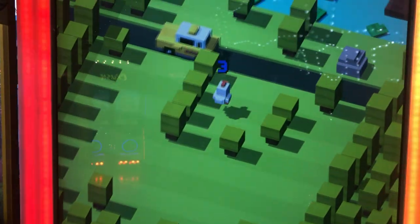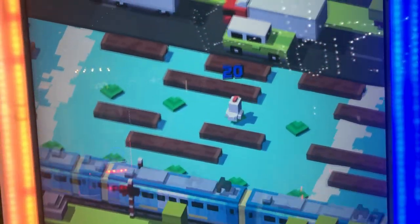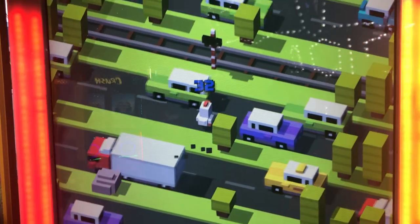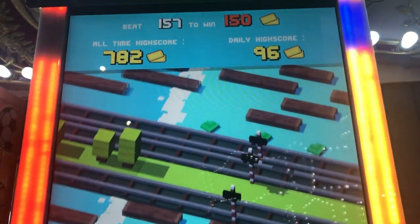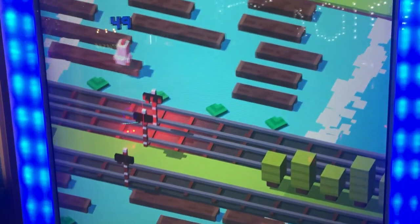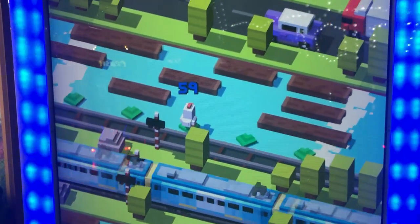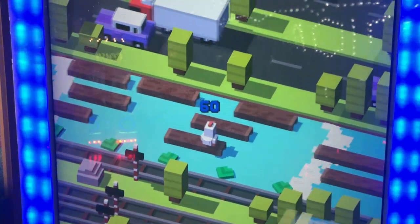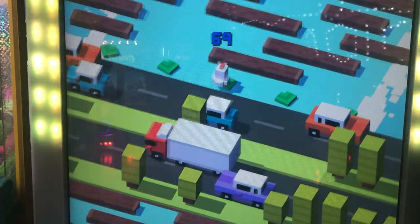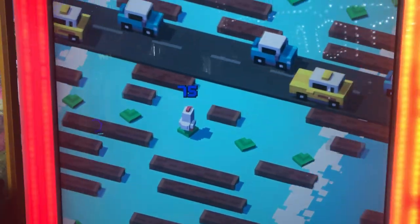Jackpot winner! We are going to give Cross the Road a try. What you have to do is cross the road. You get one ticket for every hop, and the jackpot is $150. You need to get $157 or more to get the jackpot. One thing that's really cool is that you get the jackpot plus your score. So if we get $157, we get $157 plus the jackpot of $150 for a grand total of $307. And if you go even higher, you can get even more tickets.